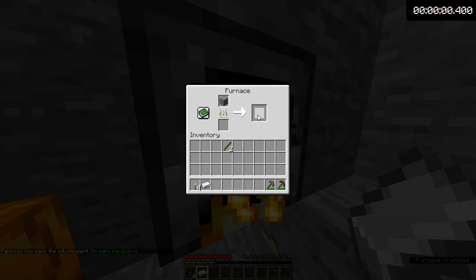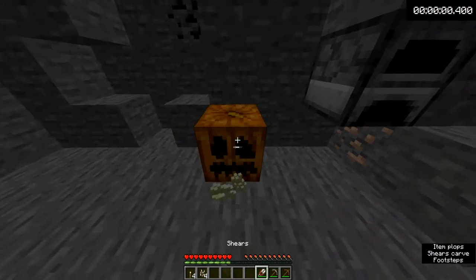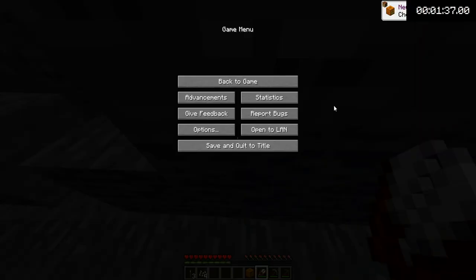If you put in planks and a stick, that's exactly two. Get the iron, make the shears, carve the pumpkin, grab it. Put it in your inventory, and I mix up the crafting there, but there we go — made a jack-o'-lantern in 1 minute 37. If you want the seed, it's in the description.